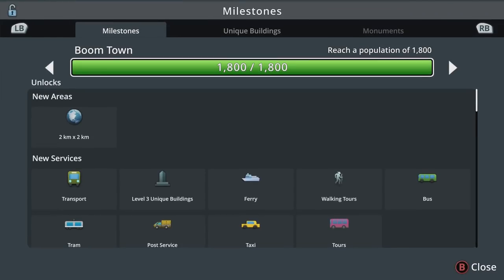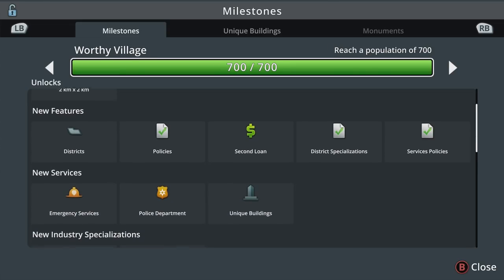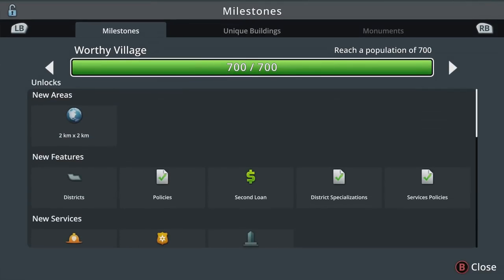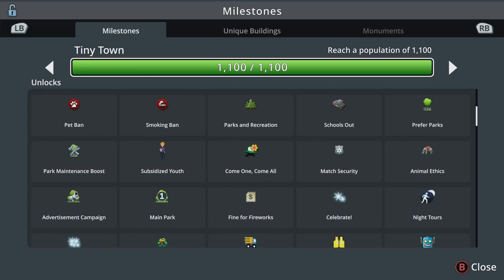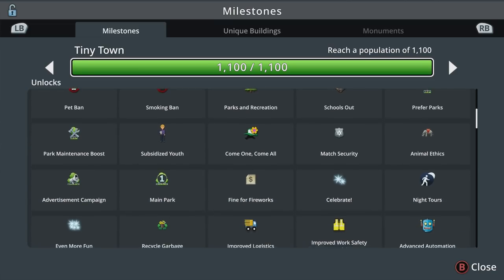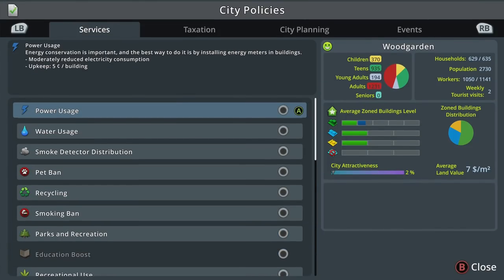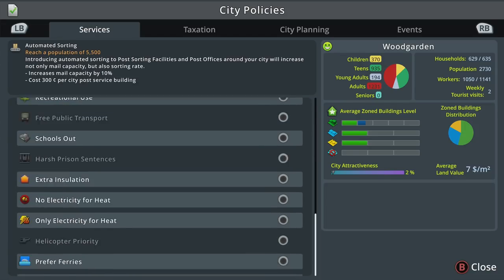Let's pause and see what we unlock because I see death happening, which means we must have unlocked cemeteries at some point. We didn't define any districts yet, we took out a second loan, put in police and fire, didn't look at uniques. At 1,100 we unlock park areas, industry areas, landscaping, event policies, and park policies. There are also industry-specific policies — advanced automation, improve worker safety, improve logistics — so let's jump into policies, which can be applied to the entire city or to a district itself.